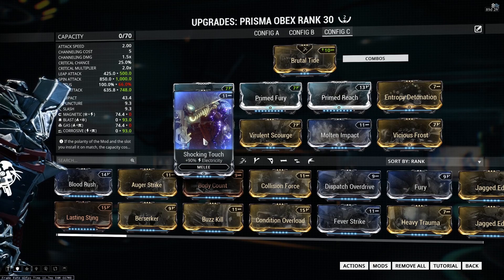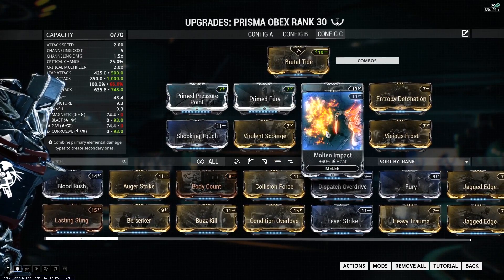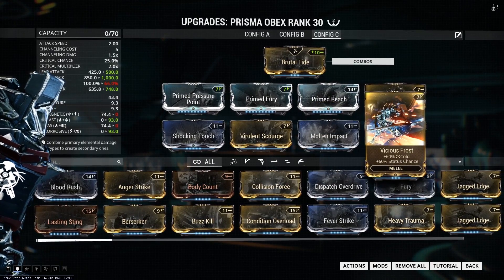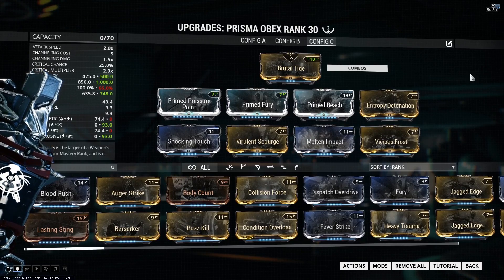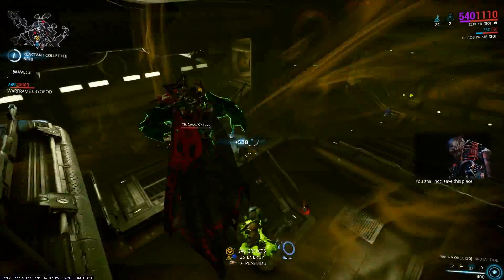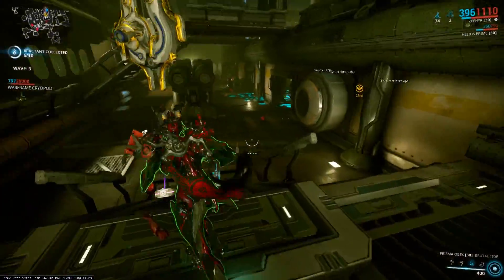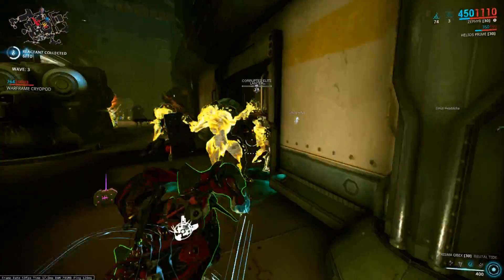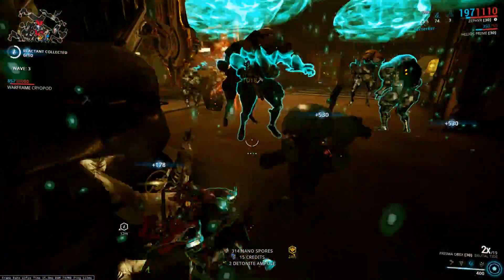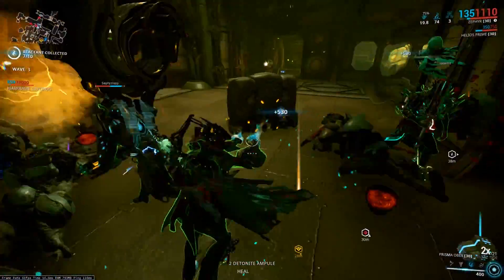The third build is very similar — it features Primed Fury, Primed Reach, and Entropy Detonation — but instead of four 60/60 elemental mods, I've got two 90% elemental mods and two 60/60 elemental mods, just to switch it up and show what it's going to be like to have more damage and less status chance.